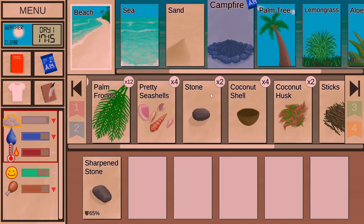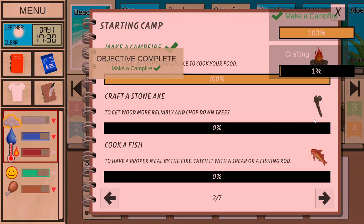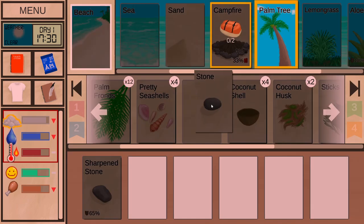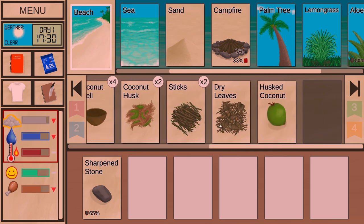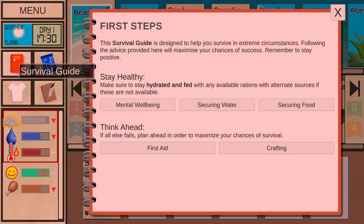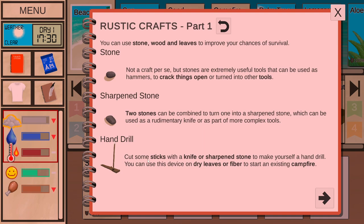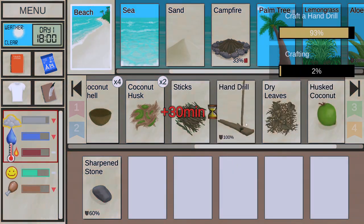When it's dark, you cannot see stuff. Let's create this. Now for the campfire, we need to start a fire. You could try making fire with stones, but it's not really possible. If you play this game yourself, you can use the survival guide. Under crafting: cut some sticks with a knife or sharpened stone to make a hand drill. Then use the hand drill with dry leaves — like in real life — and now we have lit tinder to open the campfire.